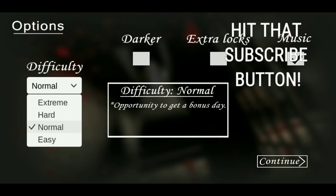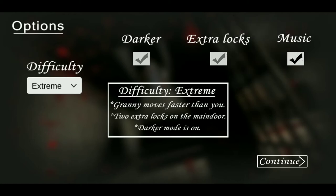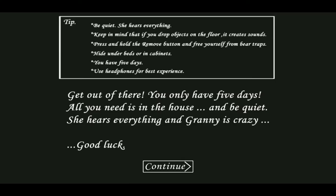Extreme — this is what I want to try. We're going to try it in extreme mode and see how it goes. I don't know if it's scary or what, but we're going to give it a whirl. Granny moves faster, two times extra locks on the main door, dark mode is on. How dark are we talking — pitch black or just dark? I really don't know, so I'm quite interested to see how this goes.